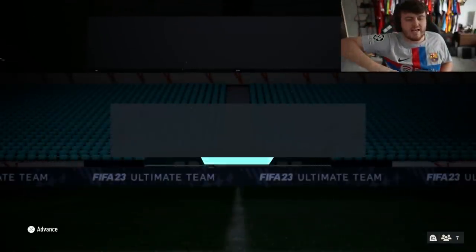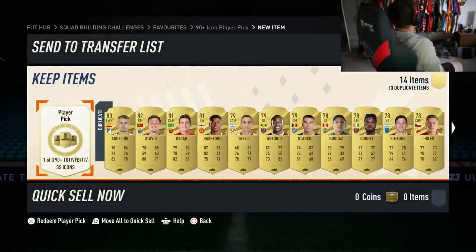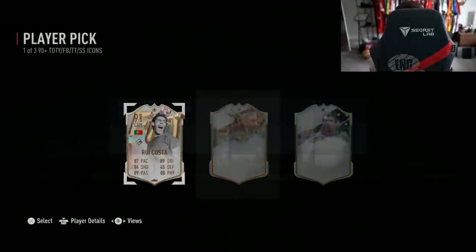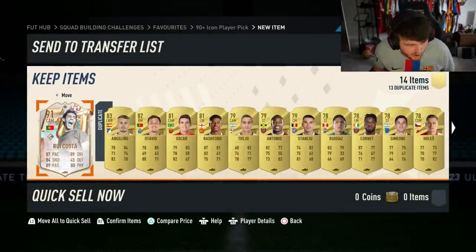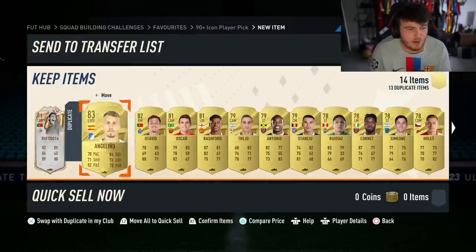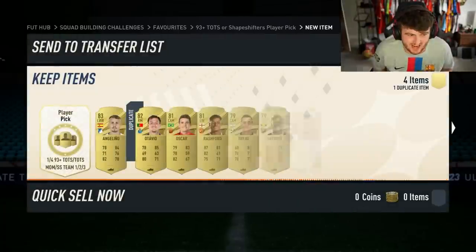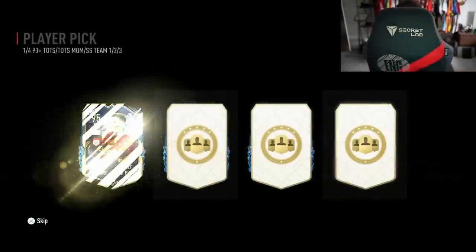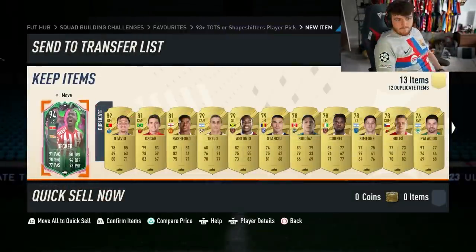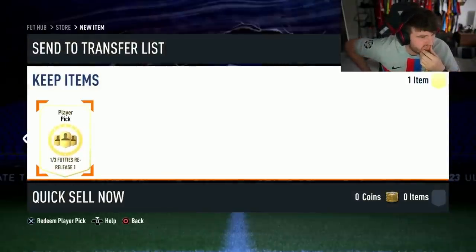Icon pick now on my second account — I'm going to do it blind. We got ourselves Rui Costa in the player pick. That's not very good. To make it even worse, we're going to do the 93 plus Tots or Shapeshifter on this account, doing it blind again. Why not? Geraldo Becker! What a W that is, get in! Footies re-release — it's just footies batch one though. I don't like these player picks.